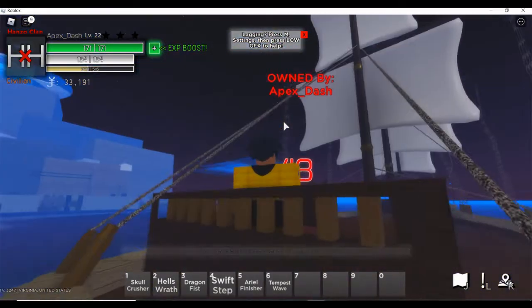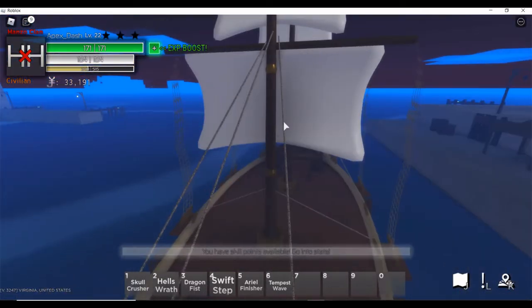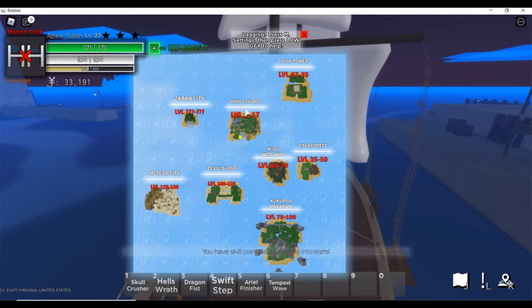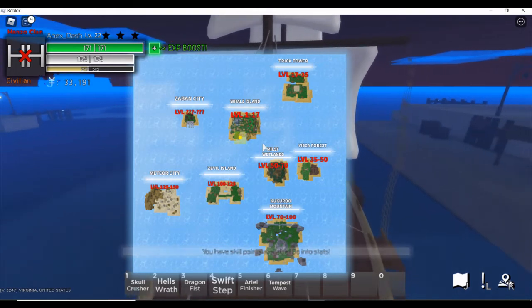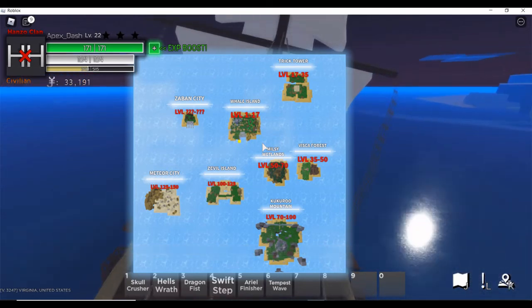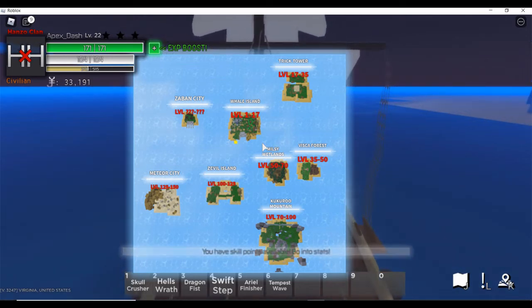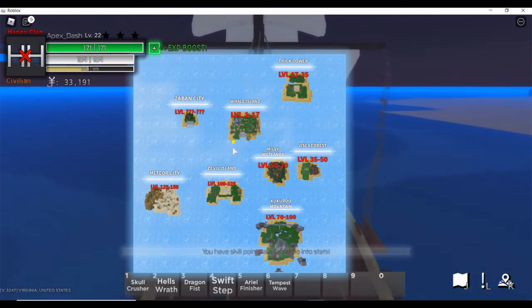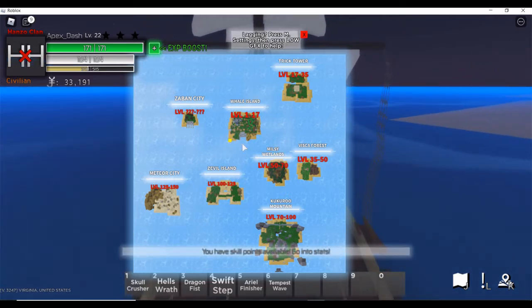Once you have your boat spawned, press K and your map pops up. You'll see Trick Tower listed there — level 17 to 35. The yellow glowing cursor on screen shows where you are. You can actually drive your boat while the map is open, which makes navigating much easier.